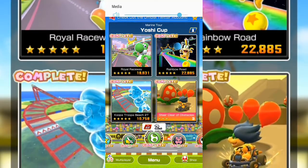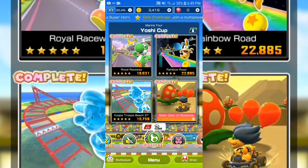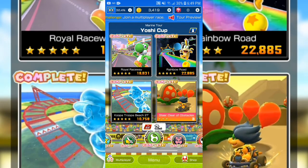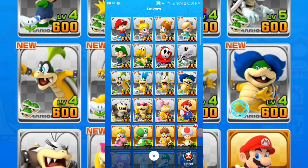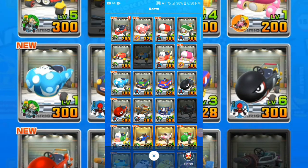They should put more pre-existing supers and commons in top shelf to make it more fair. I'm even sick of getting the same old commons every time — new ones would be cool. For example, Baby Wario was added in Dr. Mario World; why not put him as a common in Mario Kart Tour? Honey Queen and Nabbit could also be regular supers left in the pipe.